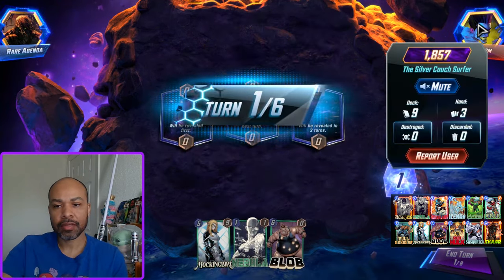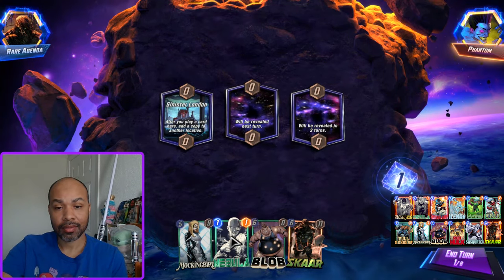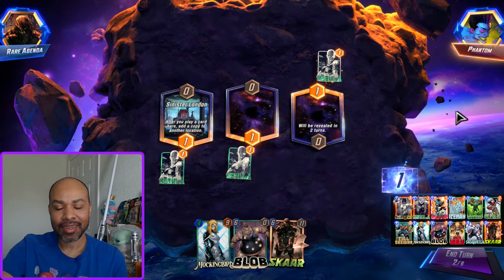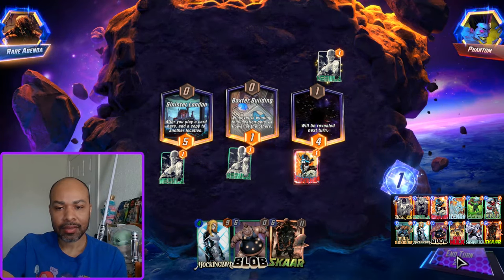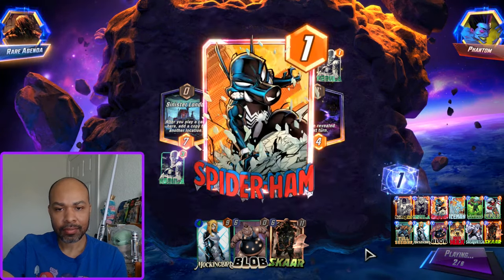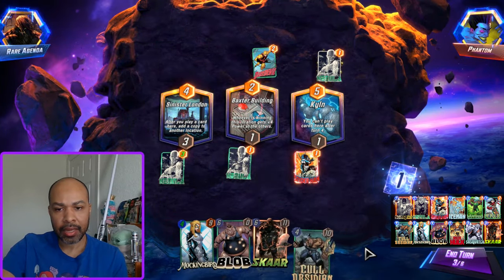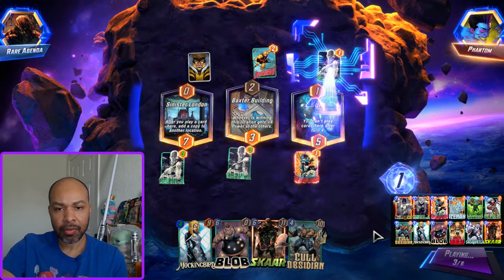Next up is Phantom, a top 2K player. Sinister London is kind of beautiful, as long as they don't have Shang-Chi - this is when you actually can Shang-Chi mini lanes. The Mockingbird is going to get discounted too. Get down the Spider-Ham - that's why he is in this deck, for disruption purposes. Okay, magic is gone. With Daredevil they might be a Professor X deck.